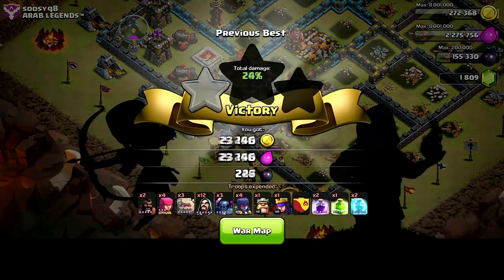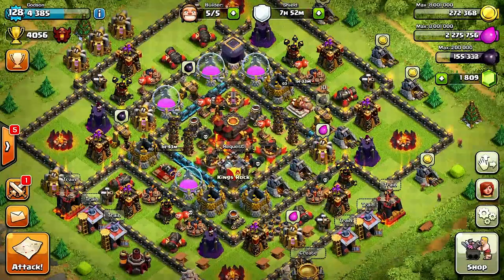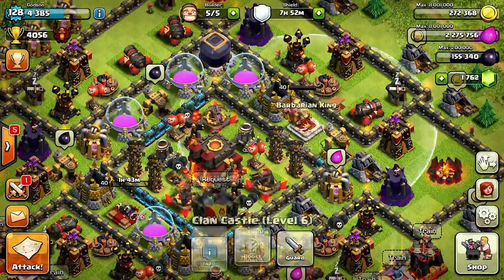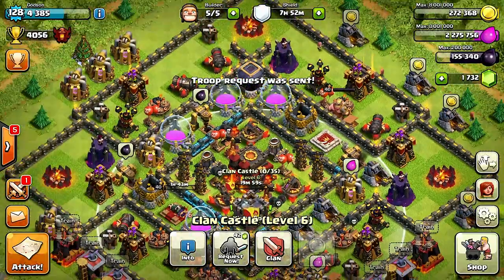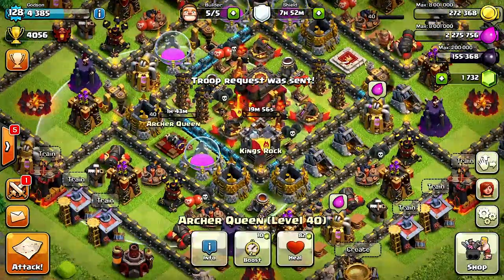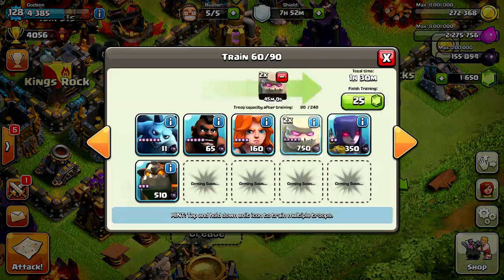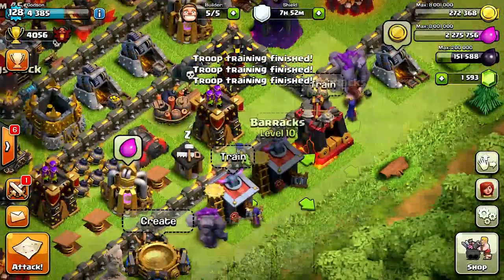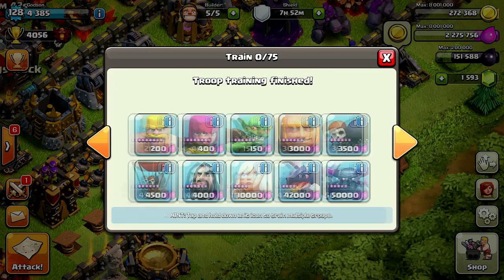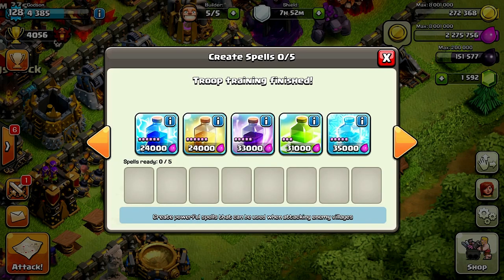Let's go ahead and train up some troops again and see if we can get this next star. He's back up — only took two counts. I'm gonna do my army: three golems, four witches, two hogs, two PEKKAs, and wizards. Let me get a minion for this. Let me try my poop attack and see how this works — better catch him by surprise.